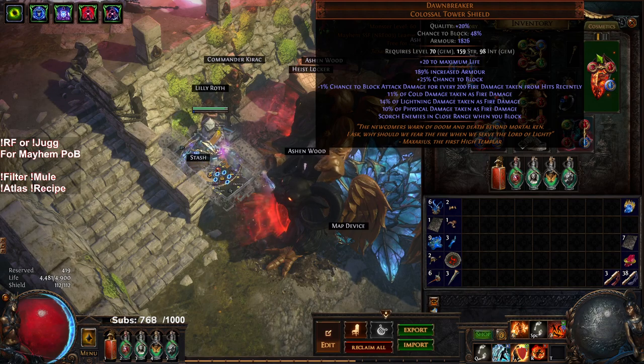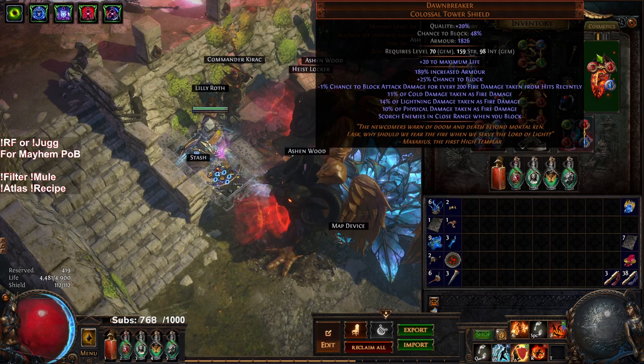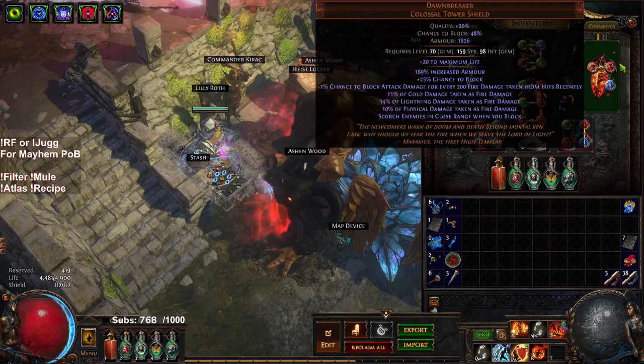I ended up killing Searing Exarch, and I had to do it on a four-link with 35% less damage. I think I had 14 ball phases and somehow did not die, but he dropped the Dawnbreaker shield, which I think is nutty for Jug. I think the only way you really replace a Dawnbreaker is if you have two max all res to start with, and then whatever past that. Dawnbreaker is an exceptional shield, especially for something so affordable in the early game. And I've got Arrogance Vitality here.